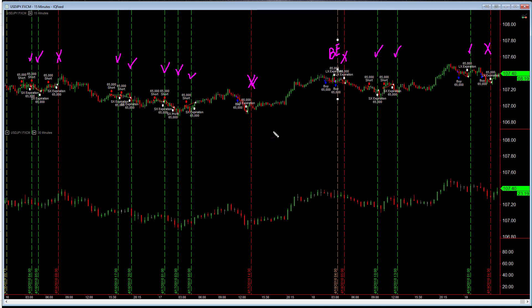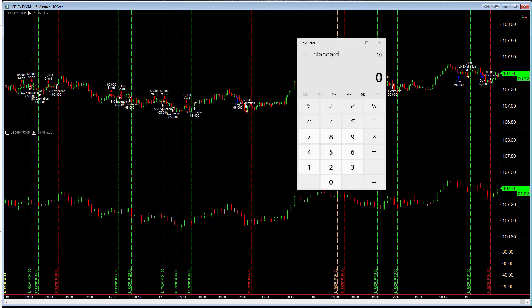So in total, you have ten winning trades and four losing trades, giving you 14 trades total — not counting the break even. Out of those 14 trades, 11 actually made money, meaning they expired in the money.